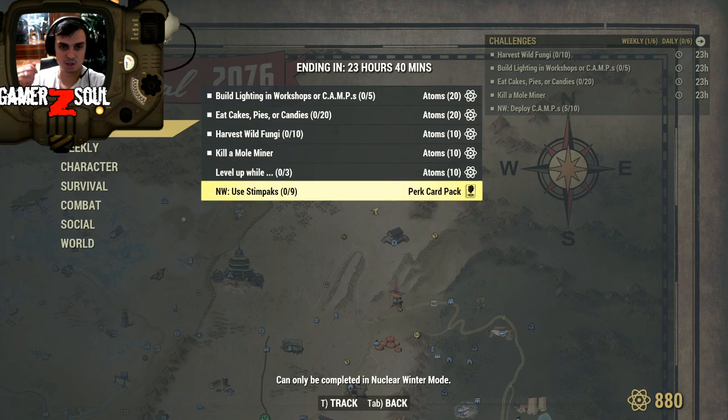For the nuclear winter challenge, use nine stimpaks and you get yourself a perk card, which is actually pretty simple. I really don't like it when they make you have to survive all the way till the end like four or five times — that's a little bit hard.